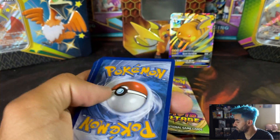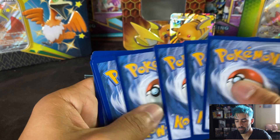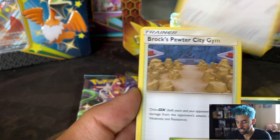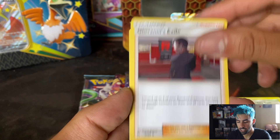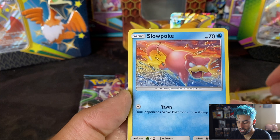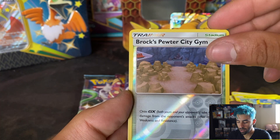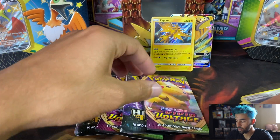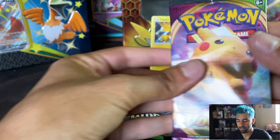I hope you guys get some cool things. Let's see what we can find. We got Dark Energy, Chansey, Brock's Pewter City Gym, Giovanni's Exile, Cubone, Jigglypuff, Eevee, Slowpoke, Pikachu, Brock's Pewter City Gym, and a Hollow Zapdos. All right, that's that out of Hidden Fates.